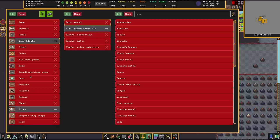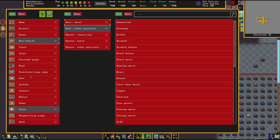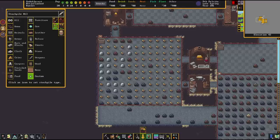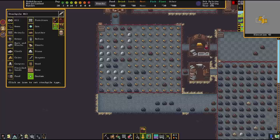Number four is a stockpile configuration for your smelter's area. Here I have configured it: this is the smelter's stockpile. It stores metallic ores, the local flux stone for steel production, and it also stores coal. So we have fuel, metal, and flux in one big stockpile. This way you have a stockpile right in the vicinity which feeds your metal industry quite well and saves you more time.